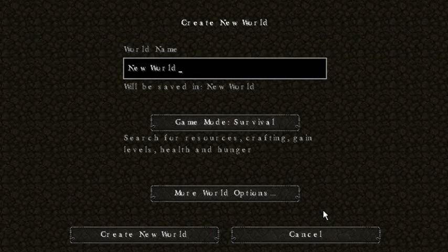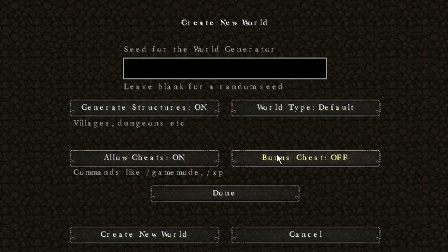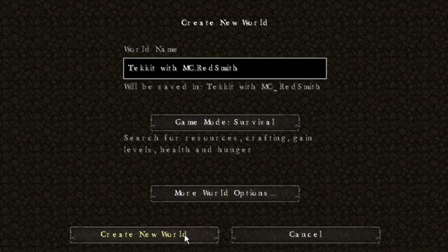We're going to create a new world and call it 'Ticket with MC Redsmith.' We're going to go basic survival, turn on cheats just in case — you know, bedrock holes, getting stuck, spawning in suffocating underground and stuff like that. We're going to turn on bonus chest as well, and we're not going to enter any seed — just see where we wind up. Okay, creating the world.